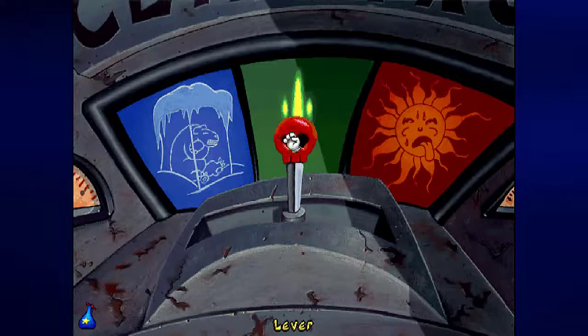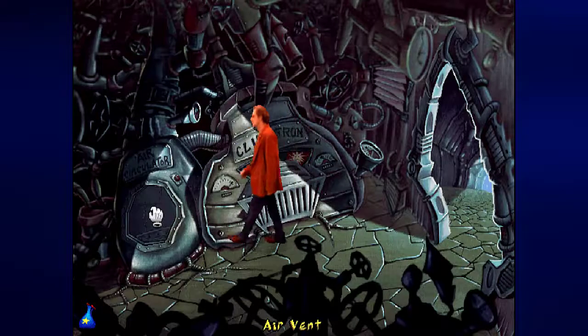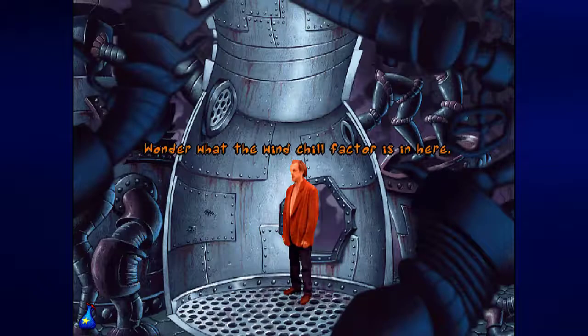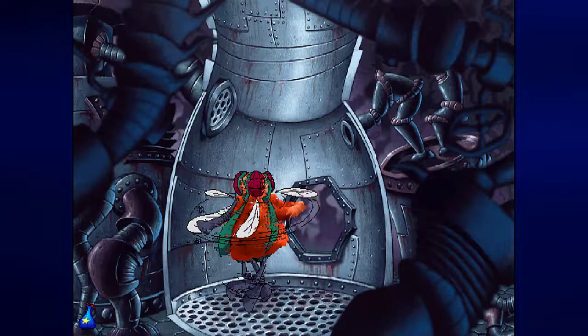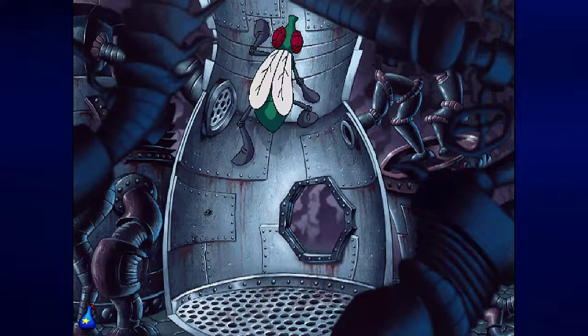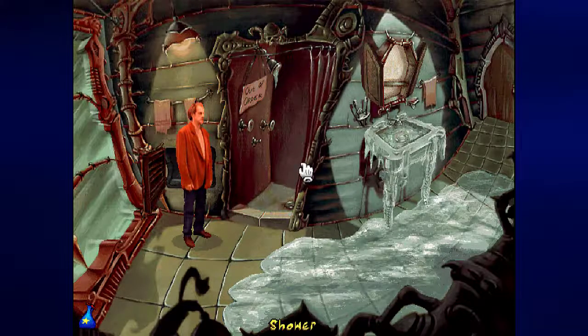Let us move the lever to the cold setting. By going up here and going back to the bathroom, you'll find that something has changed, because when we went to the bathroom, we flooded the sink. By going through the climatron and setting the air conditioner to a cold setting, this water is now ice. We've frozen the water in this room that we flooded earlier.